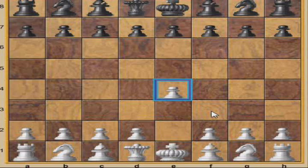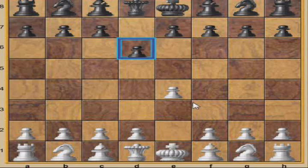Now Osei gets to move. It's been a long time since I played chess. You can move your pawn either two spaces or one space on the opening, and then after that it can only move one space, as you can see with the highlight for the move possibilities.